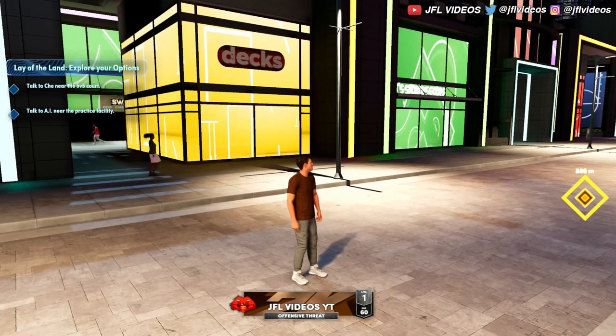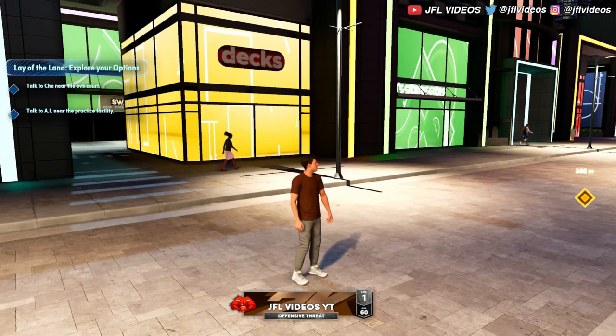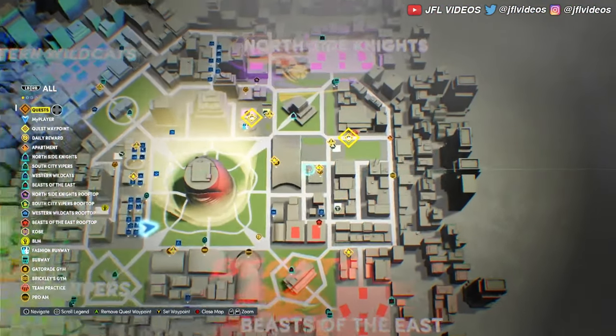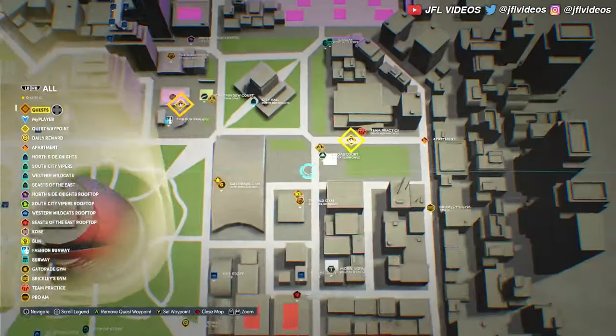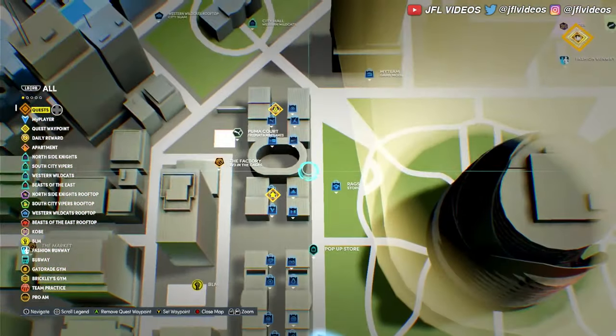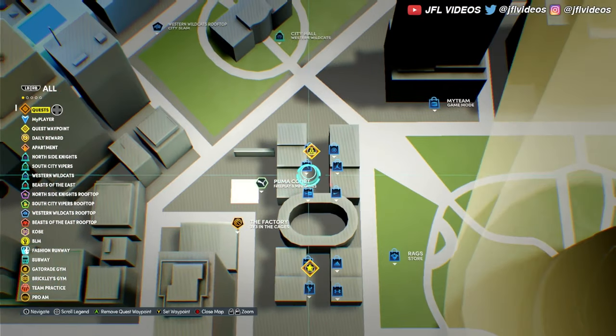I'm on 2K22 Next Gen right now and I'm here to show you guys how to buy and equip clothes and shoes for your MyPlayer. A lot of people know how to do this, but it's also kind of confusing because the park is new and it's pretty big. A lot of people spawn all the way over here in the apartment, and right here is where the outlets are — these are all the stores.